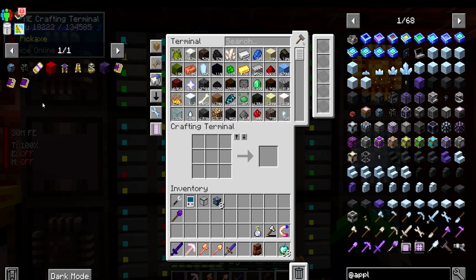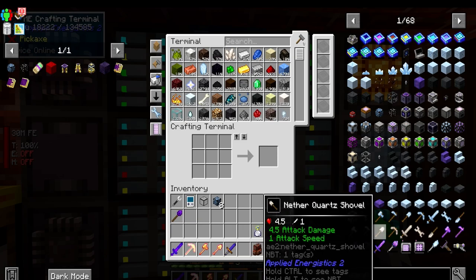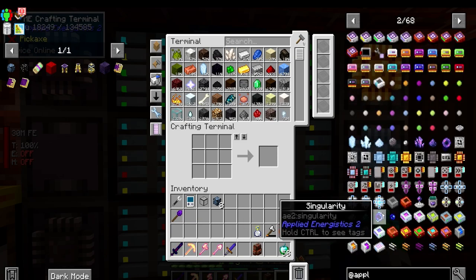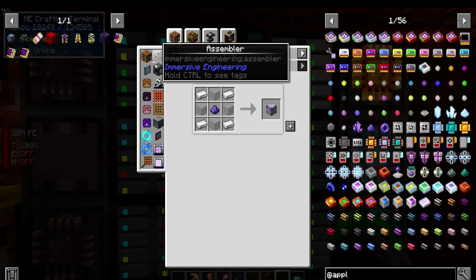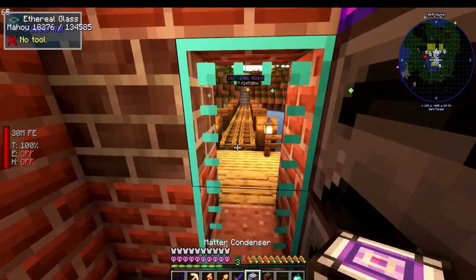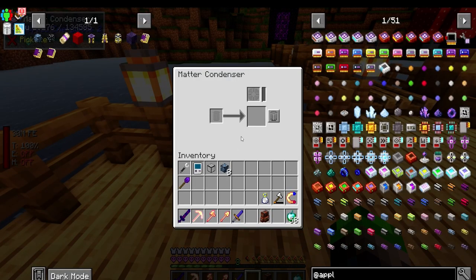Now that we have our brains attached - mine is still debatable - we need to make a singularity. So we're going to need a matter condenser, and I want to see if we can use water.